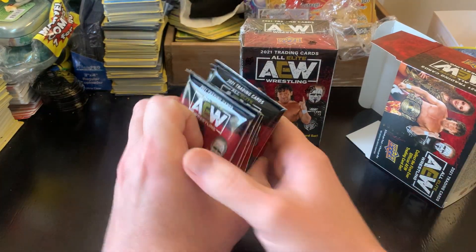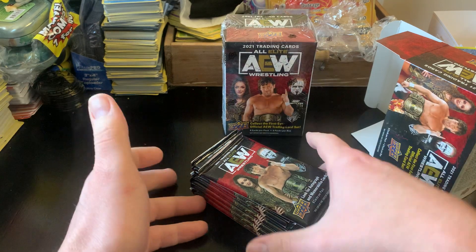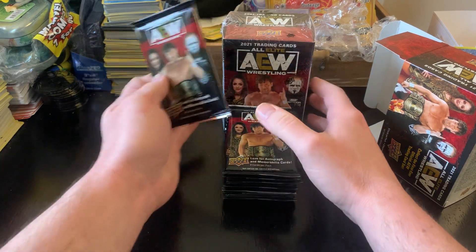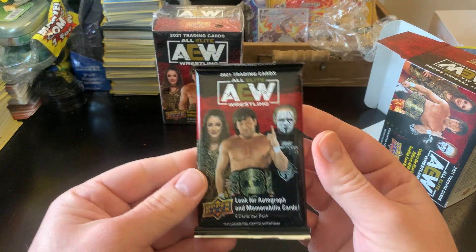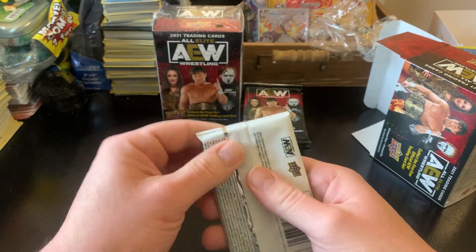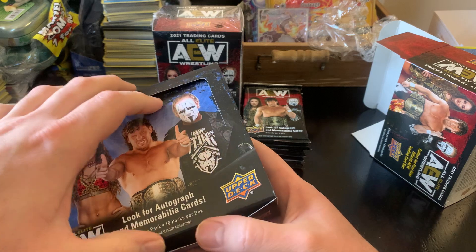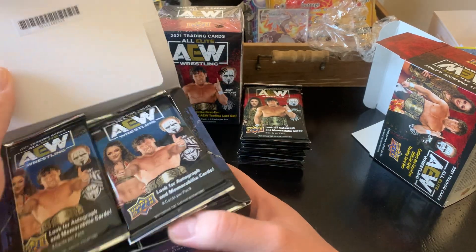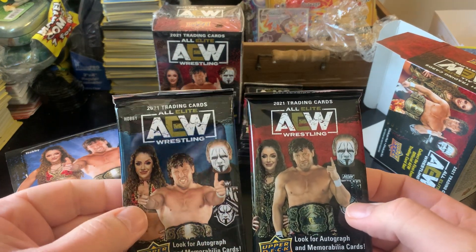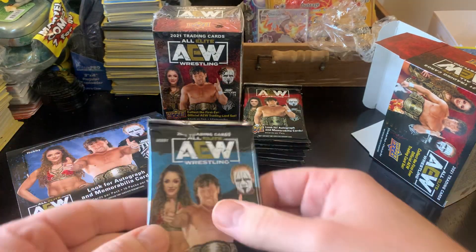I'm hoping these are first edition. I would like to complete the holes in my set — there's not a lot of holes as far as the main set goes, but I would like to fill all of those. Do the packs look the same? I have my hobby box right here. Even the packs look different — you can clearly tell the difference between a hobby pack and a blaster box pack.